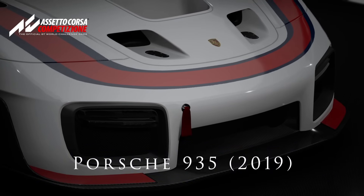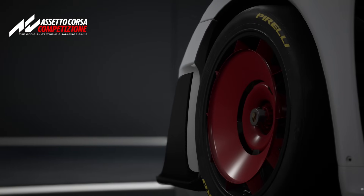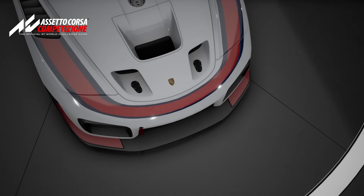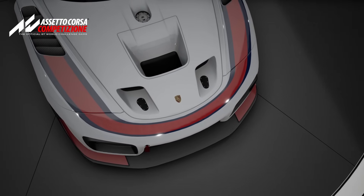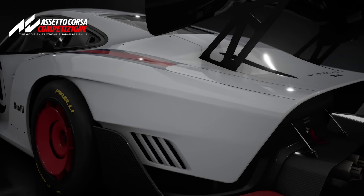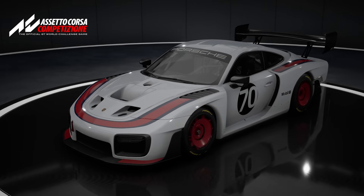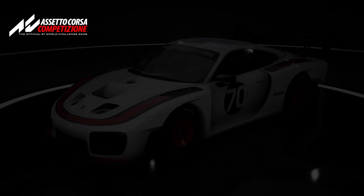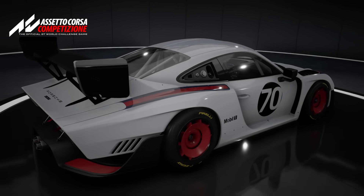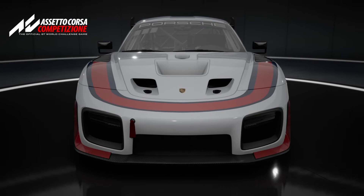The first car to look at is the Porsche 935 — the 2019 edition. If you know your motorsport history, you probably know the ancestor of this car, the Porsche 935/78, known to many simply as Moby Dick, which competed at Le Mans in the late 1970s. That car was about 750 horsepower and had a massive turbo, which made it really unruly, with that long sleek design and tapered rear end.